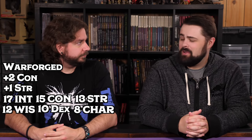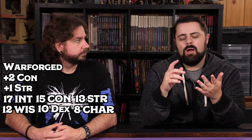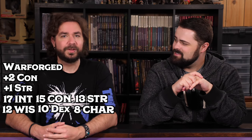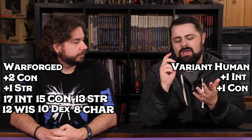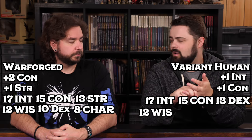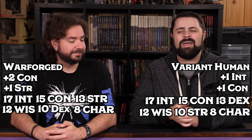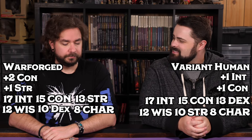I went with Variant Human. I did a very similar ability score spread, but switched Strength and Dexterity around. I have a feeling you're going to be up close and personal, and I'm going to be keeping my distance. With my Variant Human: 17 Intelligence, 15 Constitution, 13 Dexterity, 12 Wisdom, 10 Strength, and 8 Charisma. These guys are going to be like that rude grease monkey who trusts their trusty hound more than they'd ever trust another person.